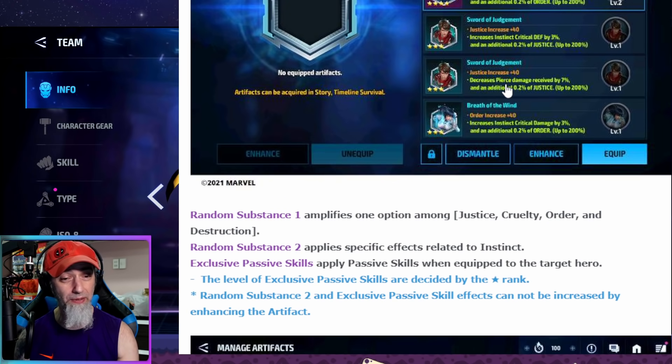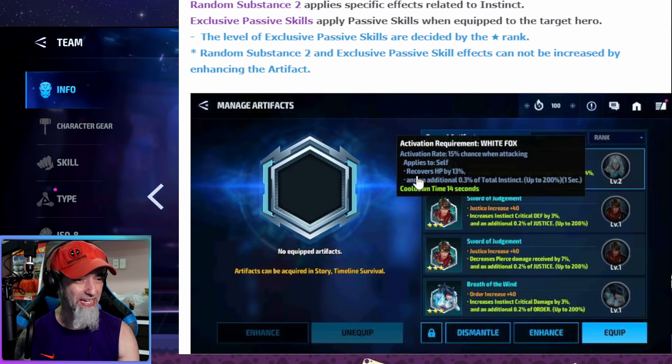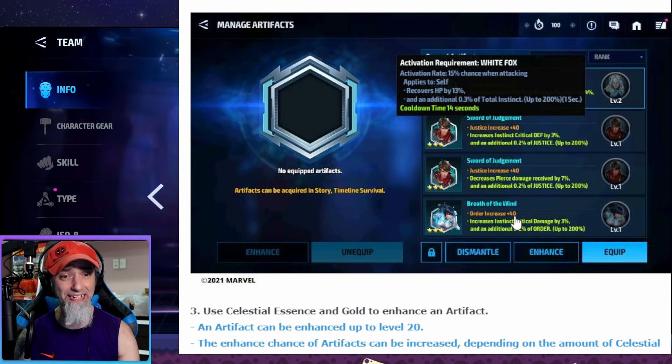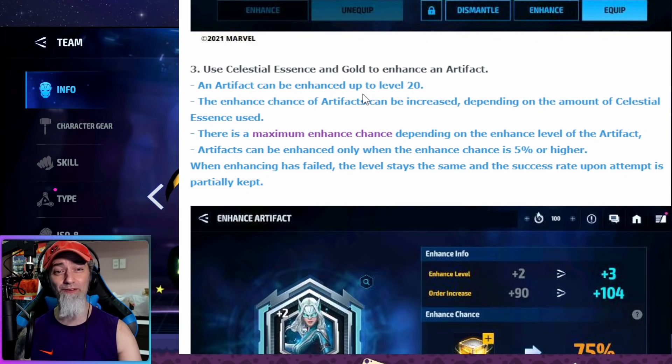Unless these stats are added on top of the cap, like some unique bonuses such as decreased pierce damage, I'm not sure how relevant some of these artifact buffs will be. The instincts are justice, cruelty, order, and destruction. A random substance amplifies one option among those and applies specific effects related to that instinct. The better heal assault option looks pretty strong — it could be quite OP. But I really need to see this in action to judge properly. Artifacts can be enhanced up to level 20.